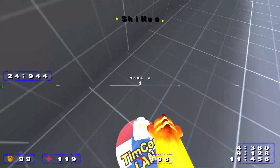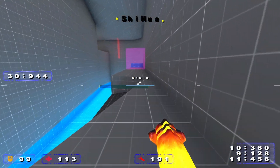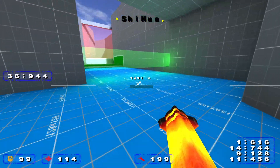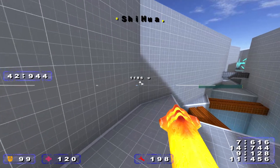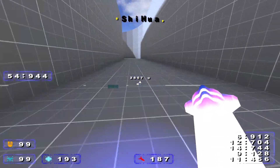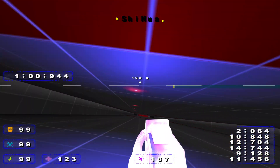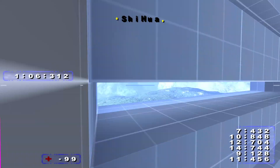Next up we have a 1:06 from Shihua. Going for free fire — okay, one continuous plasma, I thought that was pretty elegant. Using the plasma on the ceiling — classic. Oh, that's a very unfortunate rocket. I imagine this section must be really difficult to route in VQ3 because you have so little control. Yeah, the map does a pretty good job of guiding you, but still. There we have it — well played.